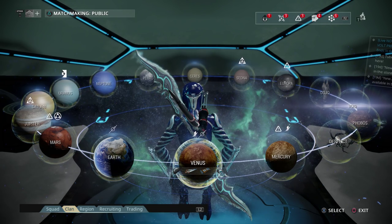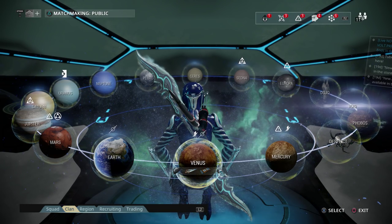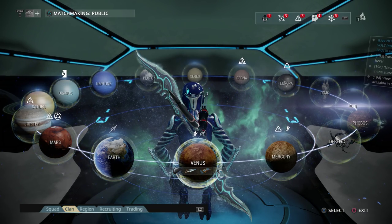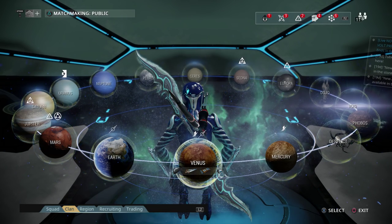The frames that you want to be going for on the star chart are Nova and Loki. Nova, because she's amazing for defense and survivals, and Loki is the exact same — amazing for defense and survivals, and Loki is also really good for soloing. You're going to be able to take these frames into the void.